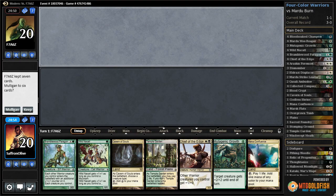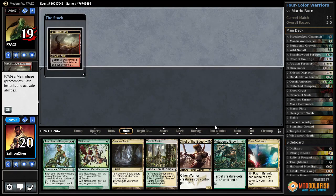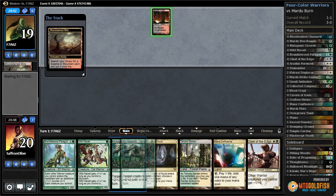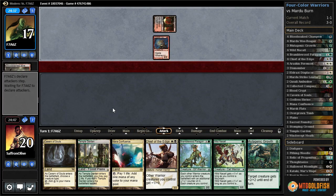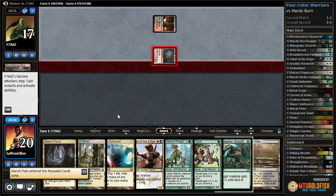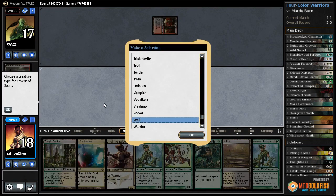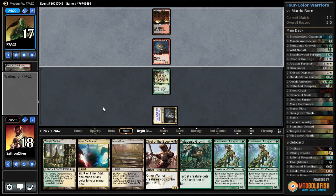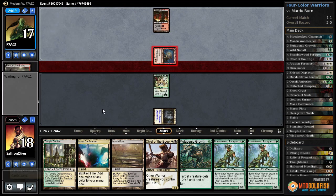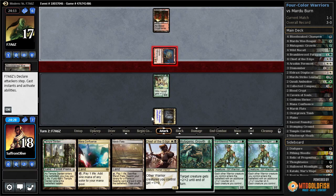Much Brew About Nothing, playing some four-color Warriors in Modern — this looks keepable. Opponent plays bloodstained mire, cracks it, blood crypt untapped, and a goblin guide. This should be interesting. We get a marsh flats out of the deal, another paragon. Cavern on warrior, play the coddle, and pass the turn. Opponent attacks with goblin guide.